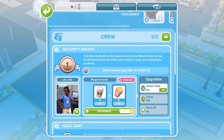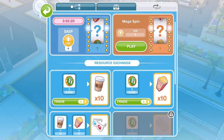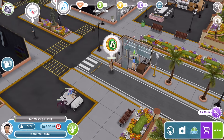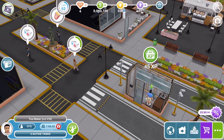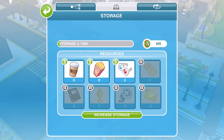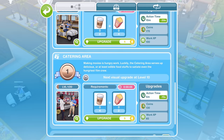You can also trade in resources — if you get too many of a certain type and need different ones, you can come over here and trade them in. Also remember to try and come back every four hours to do that spin. Here we go, this is our first time we can collect. We got some XP and three of the 3D sunglasses. We don't actually need those at the moment, but that's okay.